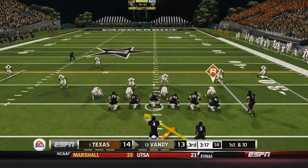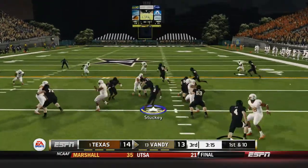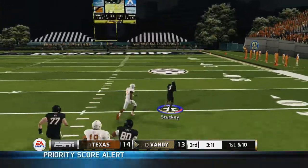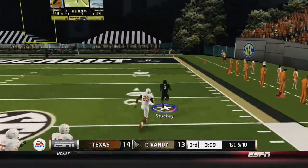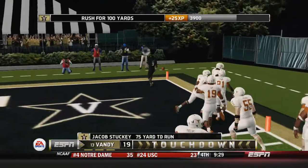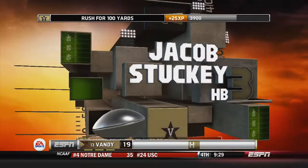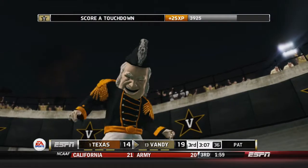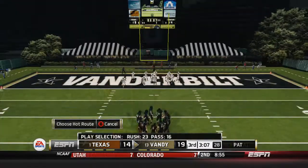We get the ball back right after the kickoff. Very first play, do a little zone read, hand it off to Stucky, and nobody is even remotely close to this guy — he could go all the way. Stucky, first play right after that, gets a huge 75-yard touchdown run. Big plays happen by playmakers. This guy is legit; he's up for the Heisman, hopefully he wins it.